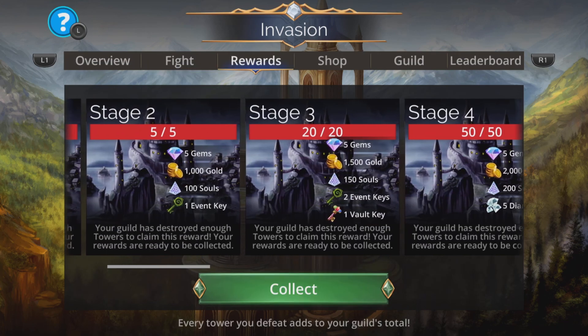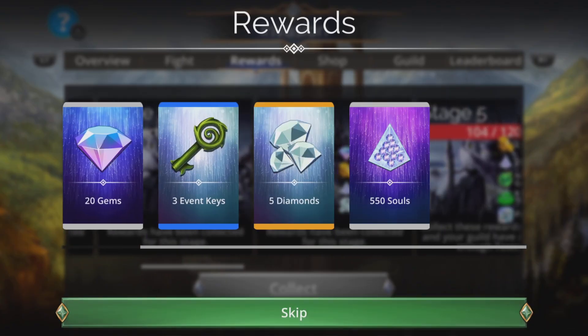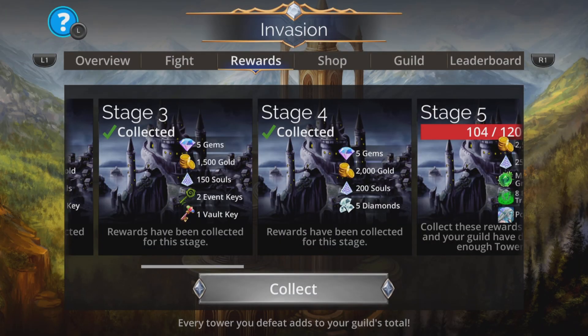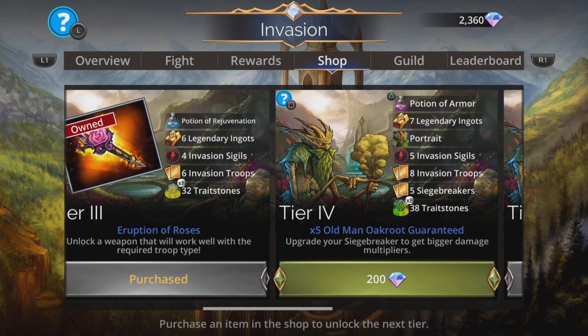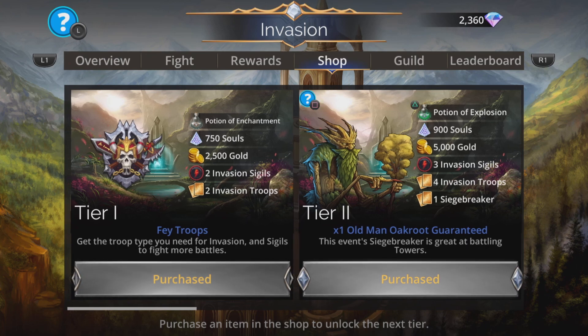This is a guild based event, so if you'd like you can go to the reward section straight away and grab whatever's there, because your guild may have started and earned some rewards already. But secondly, you are absolutely going to want to go to the shop and grab tier 1 and tier 2 as an absolute essential.